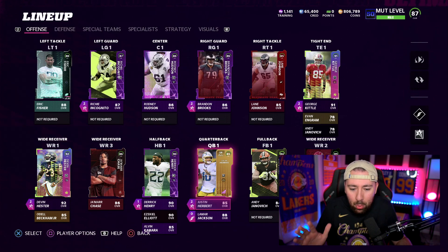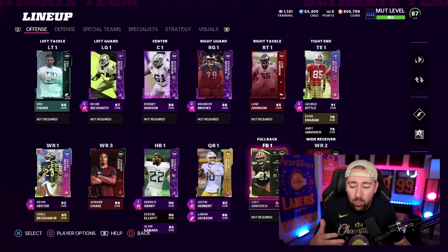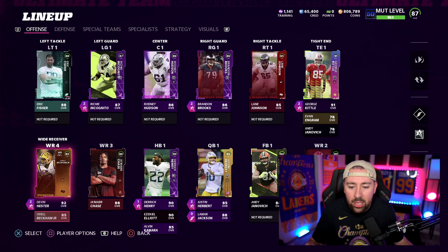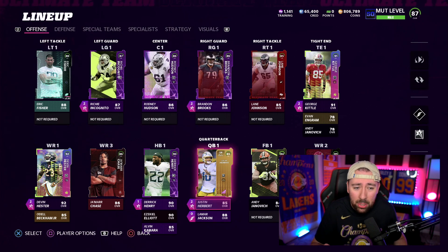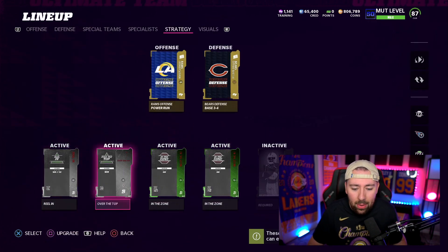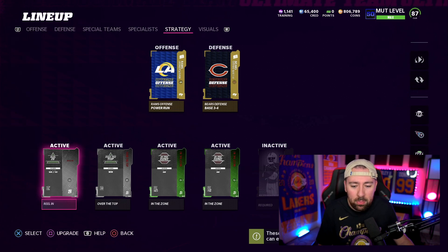Other than quarterback, I don't have a huge problem with my team, but I think I need one more receiver - another route tech playmaker. Jamar Chase is probably gonna stay because he's free and decent speed, but I'd like to get another route tech receiver. I don't want to quick sell Tyreek Hill. I feel like at this point I need to spend some of my coins. I should also start thinking about theme teams and strategy cards. Strategy cards are one of the most important things - you guys always ask why I don't use them.